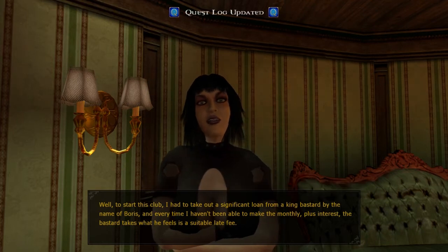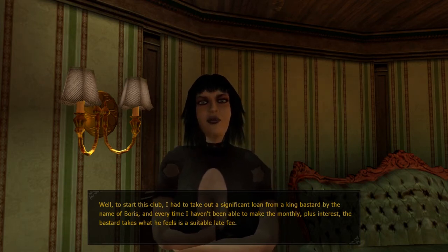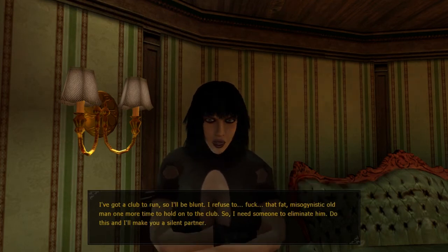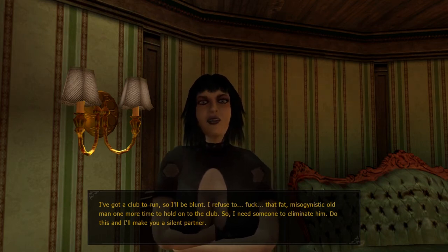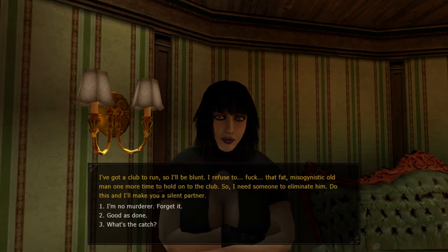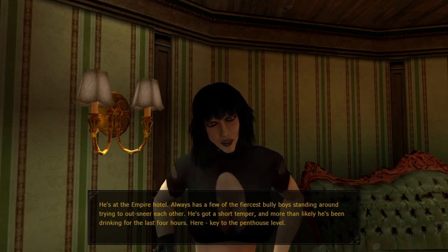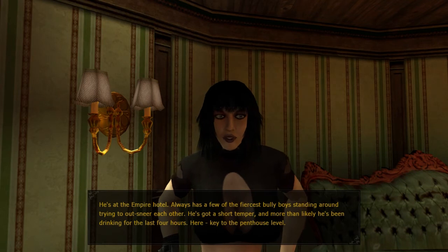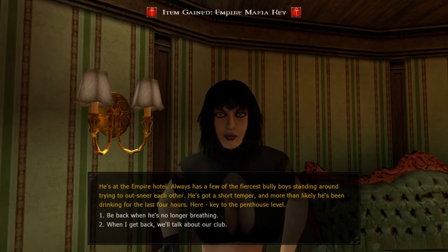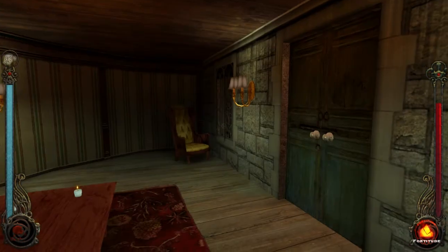'Well, to start this club I had to take out a significant loan from a king bastard by the name of Boris. And every time I haven't been able to make the monthly plus interest, the bastard takes what he feels is a suitable late fee.' 'I refuse to sleep with that fat misogynistic old man one more time to hold on to the club. So I need someone to eliminate him. Do this and I'll make you a silent partner.' 'He's at the Empire Hotel — he's always got his fiercest bully boys standing around. He's got a short temper and more than likely he's been drinking for the last four hours. Here's the key to the penthouse. Be back when he's no longer breathing.' So another mission from Venus.